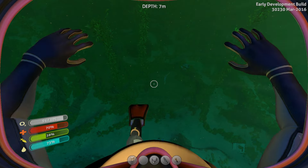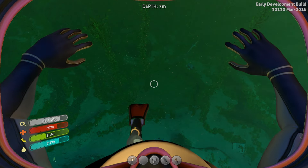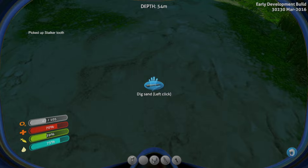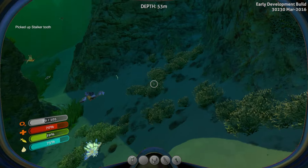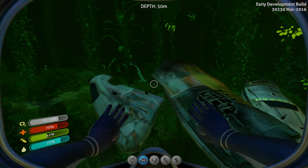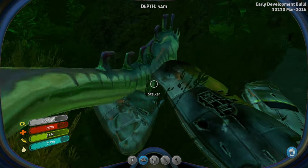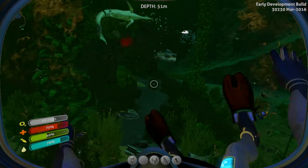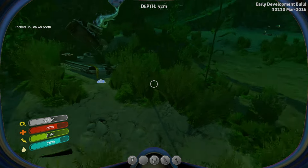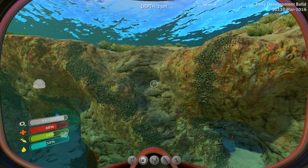I would also recommend looking for the solar panel blueprint in the kelp forest. Another item needed for more advanced stuff is the stalker tooth. There are two ways to get it: you can swim around the kelp forest and get lucky finding a dropped tooth, or you can produce them. To produce stalker teeth, you need metal scrap. Put the scrap in your hand on the action bar, find a stalker, and get as close as possible to throw the scrap. The stalker should eventually start to play with it and will drop teeth. Keep in mind this may not always work.